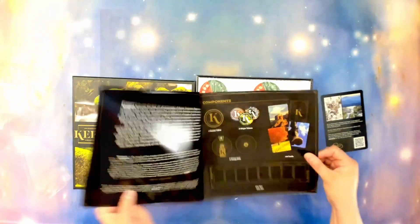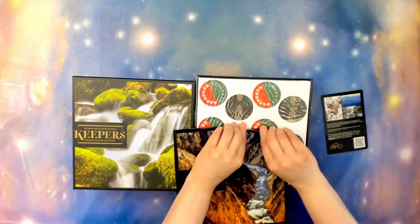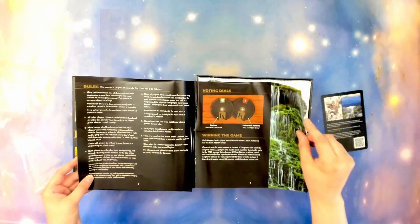So in the box we have the rulebook — this one is a bit bent but you can get it to unbend — and there are nice pictures throughout.